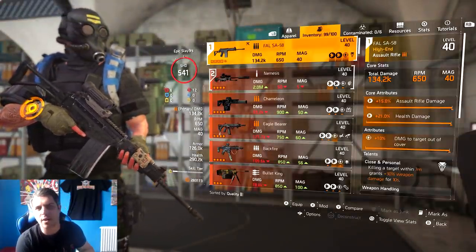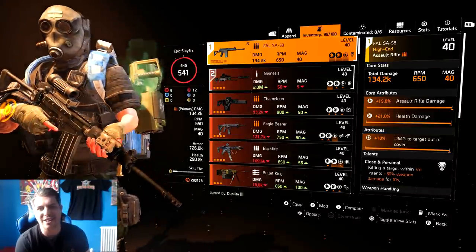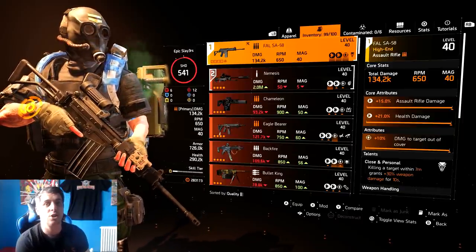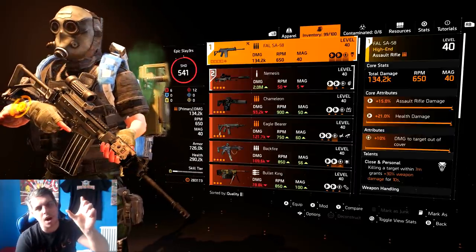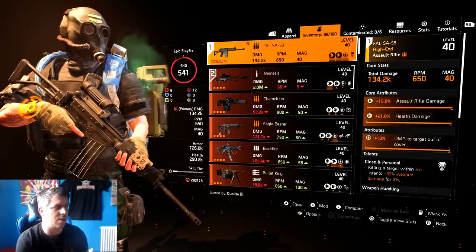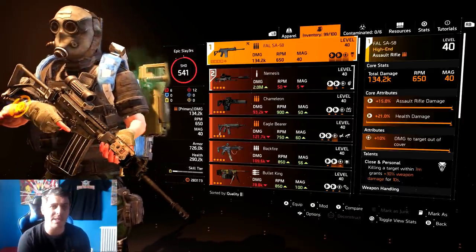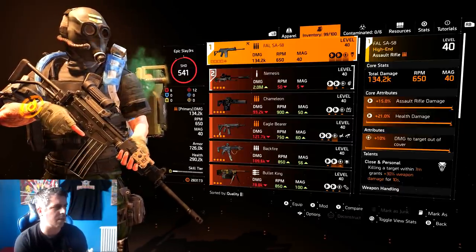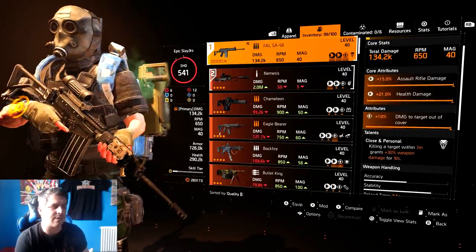In PvE, health damage is very strong against war hounds and heavies, because their armor is not actually considered armor - it's considered health. So having that extra 21% health damage is really, really strong. Also, when NPCs have that green bar above their armor, that's also considered health, not armor. Assault rifles are very strong in both PvE and PvP, more so in PvE.